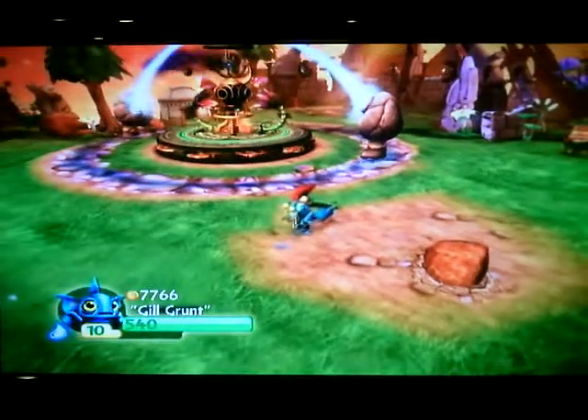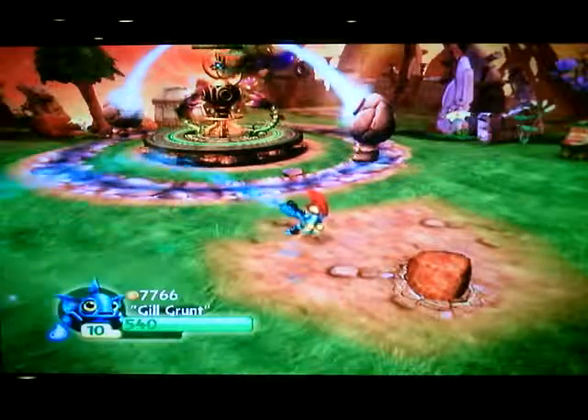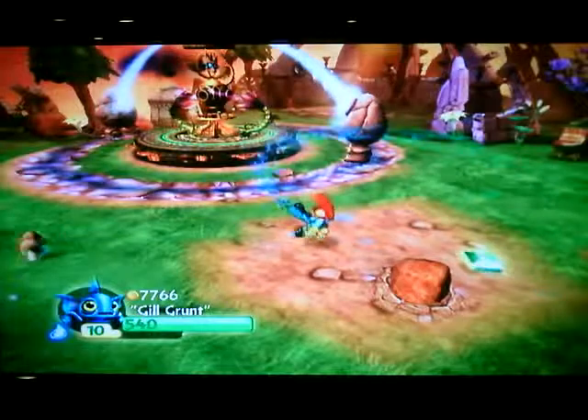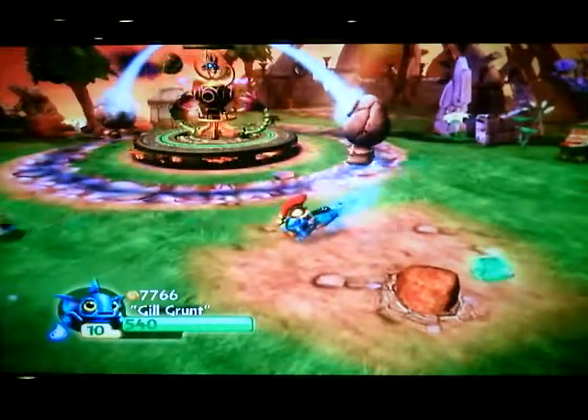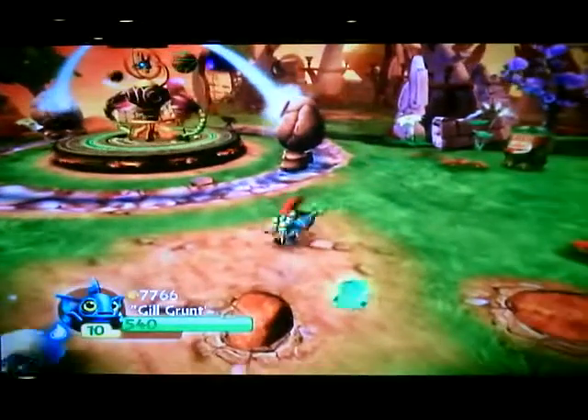Now his second attack, which is pretty good too. Hit B and he shoots water. And if you hit A when it comes out with bombs, you get exploding bombs like this.